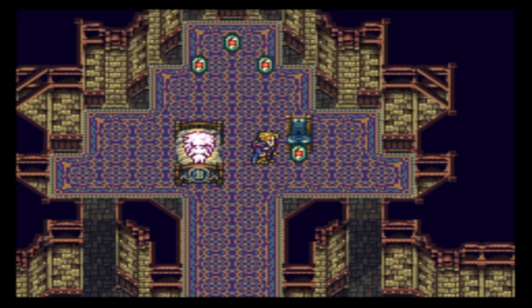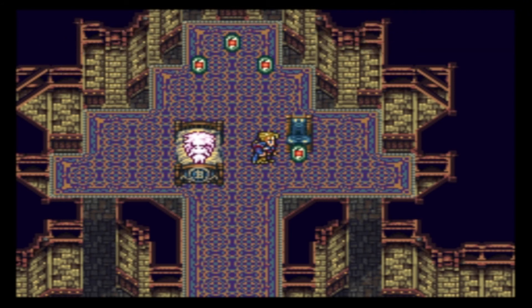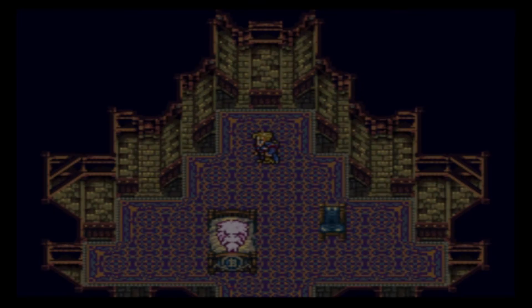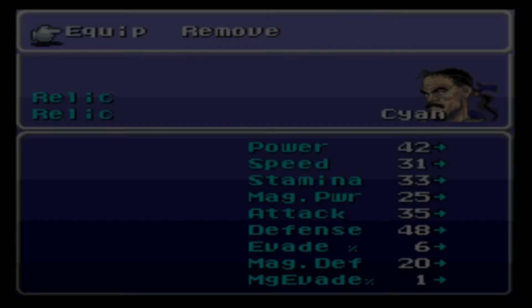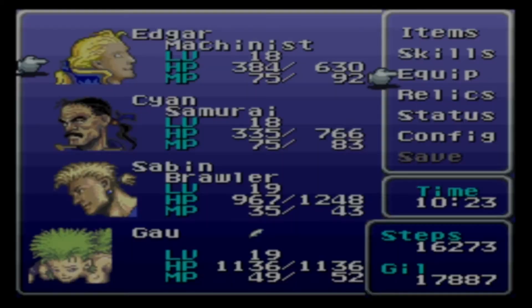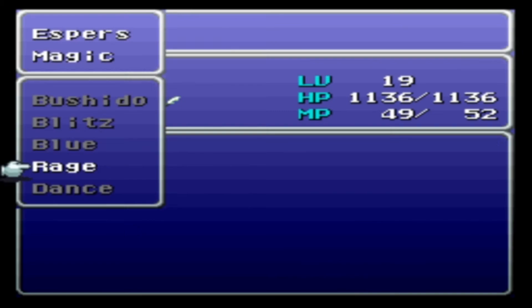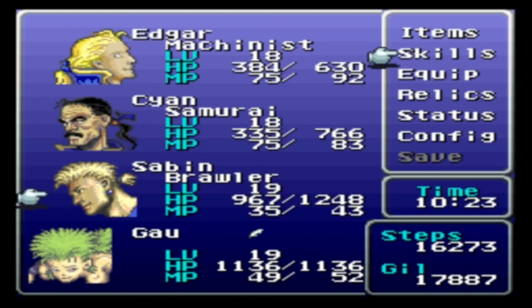Alright, that cutscene's over. So we're definitely going to be getting rid of Cyan in this part here. The question is Sabin or Edgar, and I think I'm going to go with Edgar — I think Edgar's gone. I'm definitely keeping Gau. Gau is going to be great, so he stays.